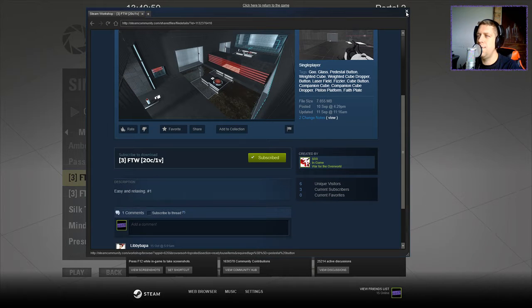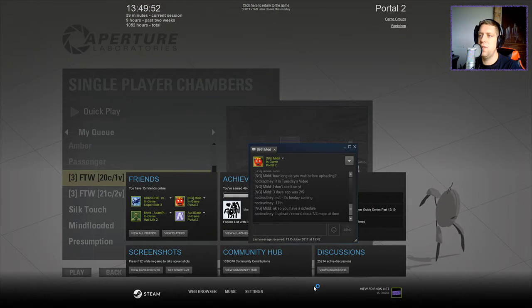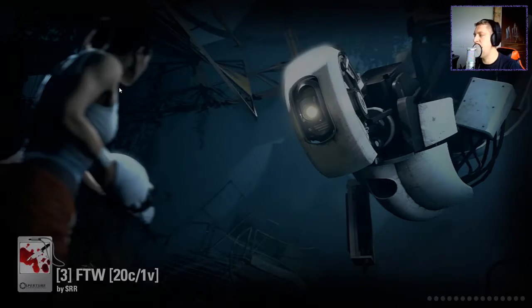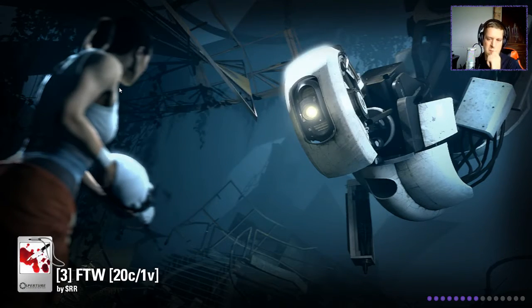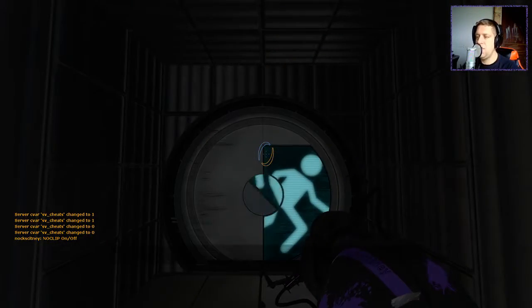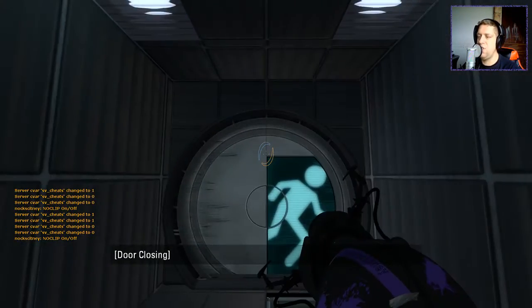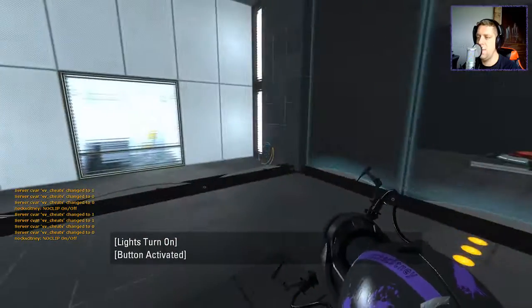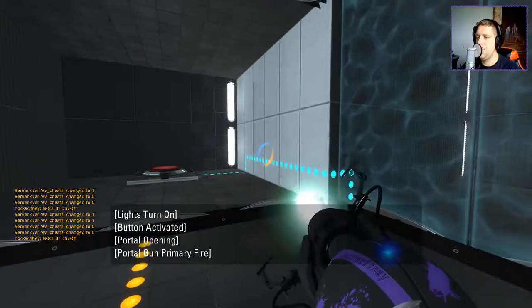Easy and relaxing, number one — that's all they've got to say about that. So without further ado, let's jump into the map, shall we? LB said he's kind of understood the naming convention of these chambers. I think the first number is the chamber number, so it's chamber 20, and the second number means the version number.